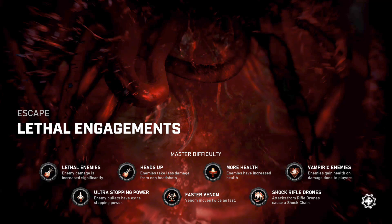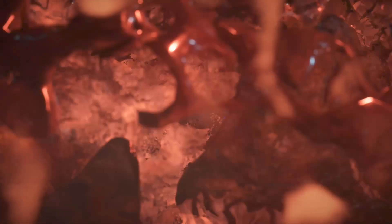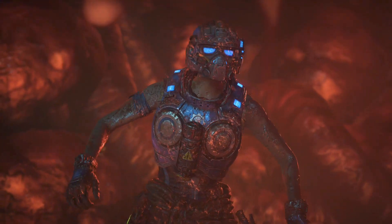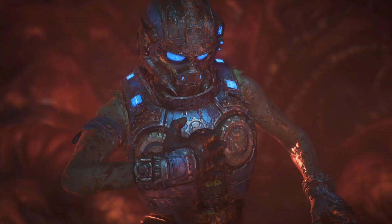We've got Ultra Stopping Power, which is going to stop you a little bit more when you get shot. Heads Up means enemies take less damage from non-headshots. We also have Shock Rifle Drones, which cause shock to chain from you if you get hit by rifle drones. They also have the Empiricon, which when you get damaged by an enemy returns some of their health.